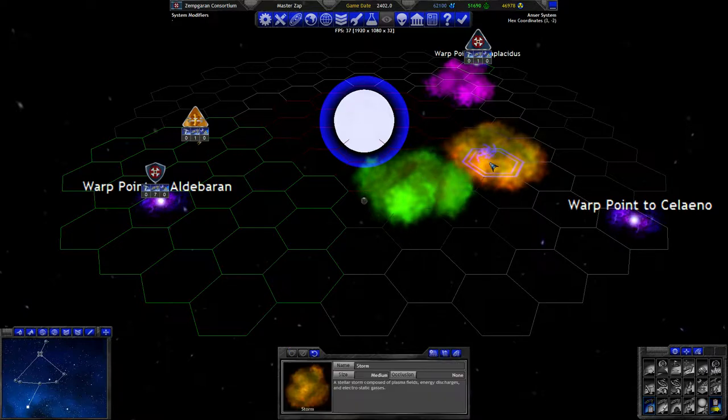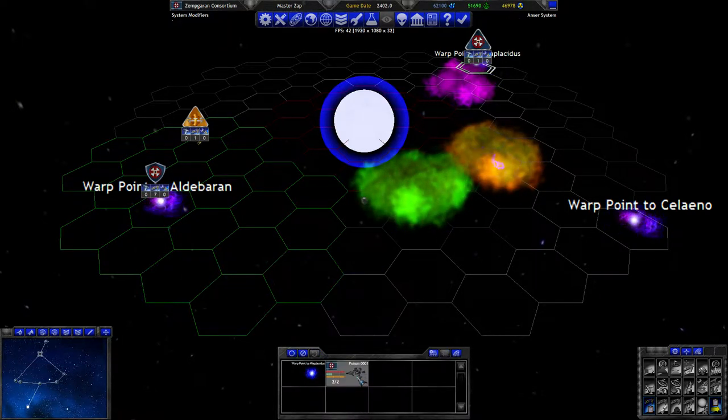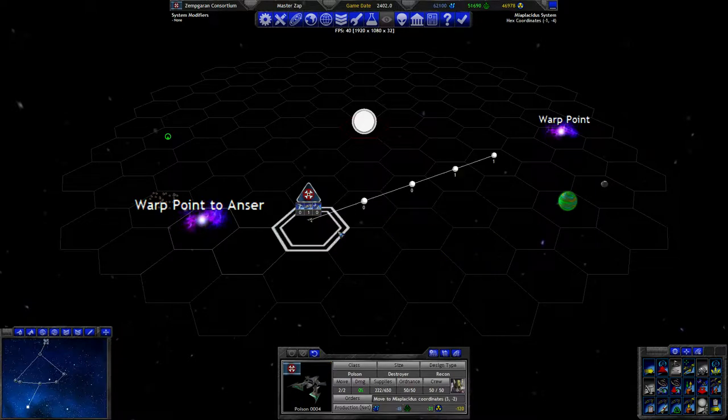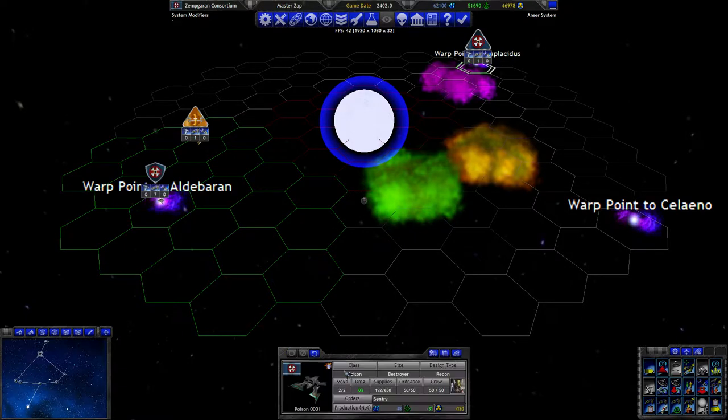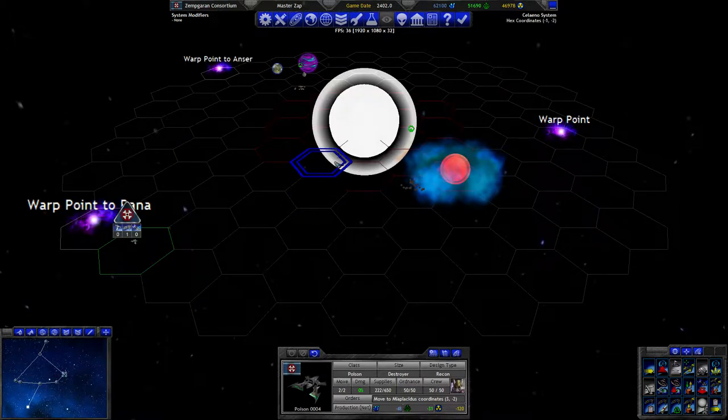These didn't actually do anything, so we can just move straight through them. Then you go on the right side around the star and up here. You haven't actually seen anything new. You're not cloaked, but you are protecting the warp point right now - at least to see if anything comes through. You are going to go further. After these two, we are going to cloak you.